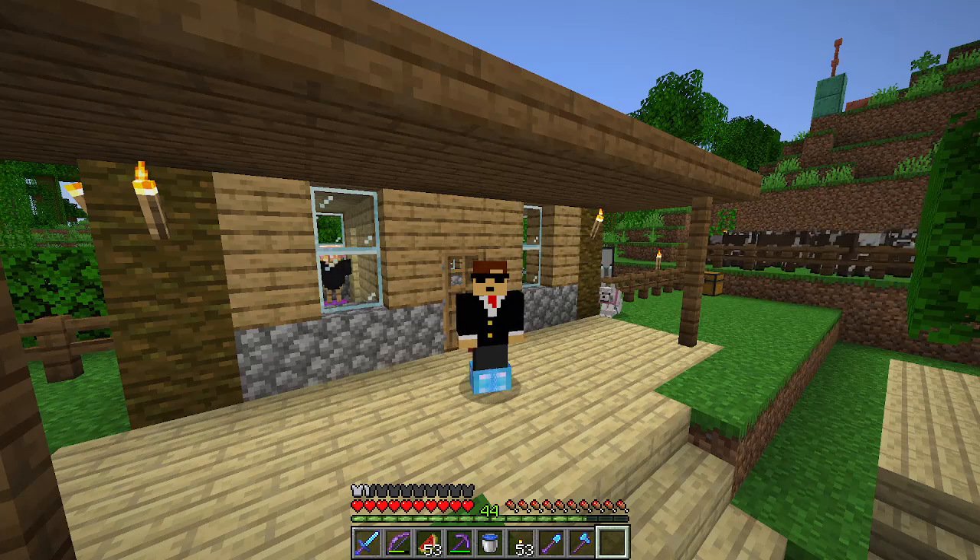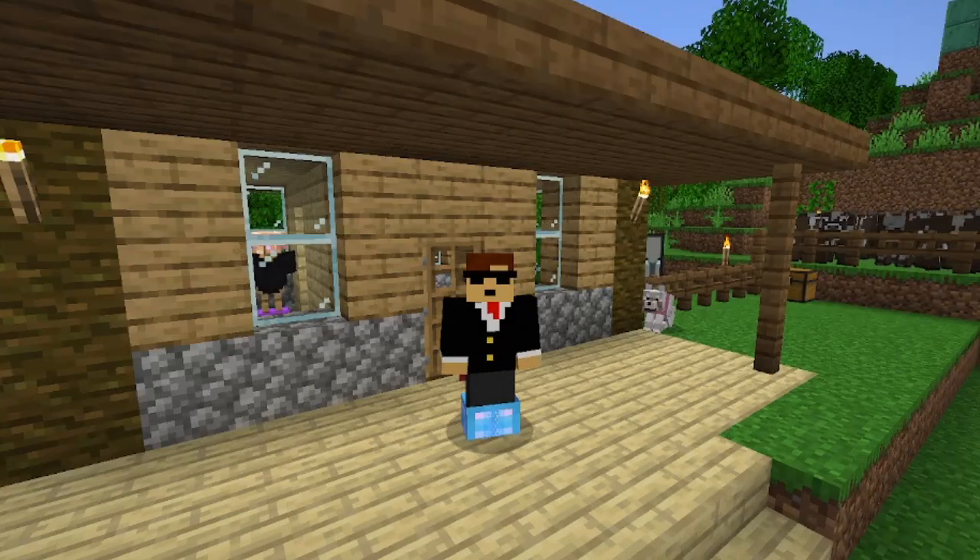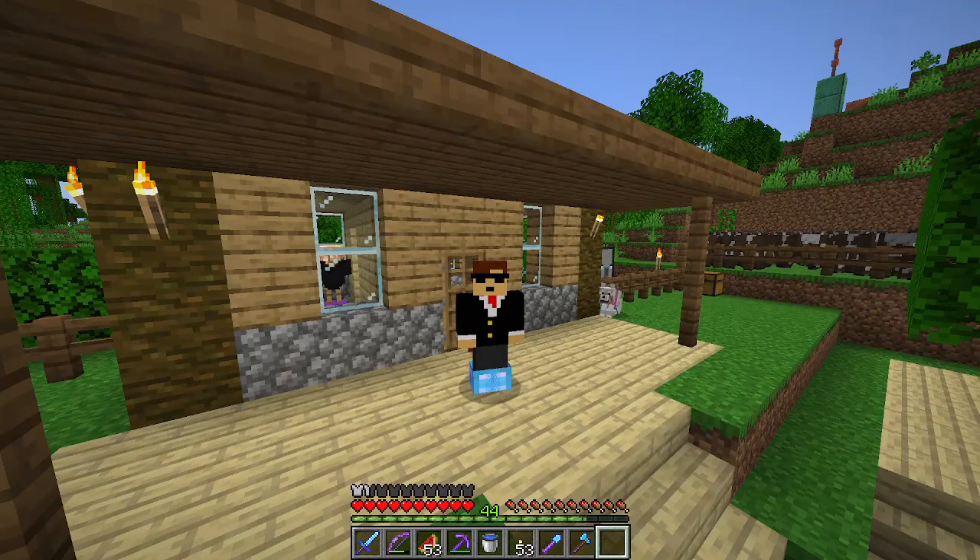Today's video, we're not really going to be building anything. Instead, I thought we'd just go and kill the Ender Dragon. You might ask why, because this is a building series, but I'll tell you. It's because to have access to every single block, we need Purpur and Endstone. And though both of those blocks are absolutely hideous, I will find a way to deface my beautiful world using them, but I can't do that if I haven't been to the End.